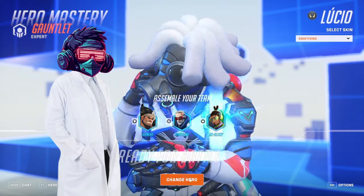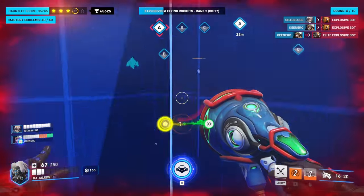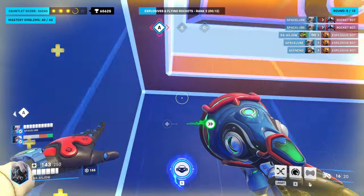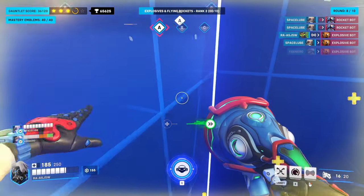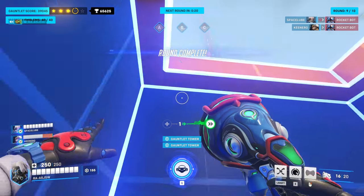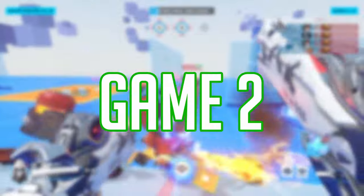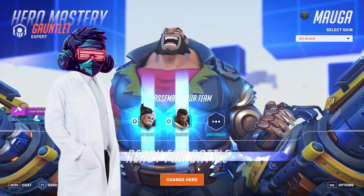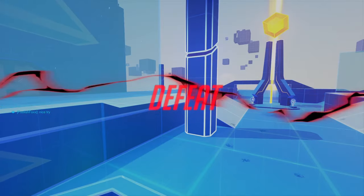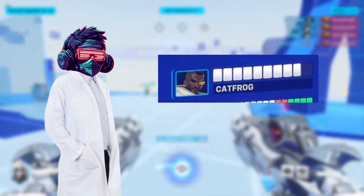Game 1: I couldn't get tank, so I tried Lucio, just to get stuck in a hole for half the damn game. I fucked up — I couldn't get out. Then all the towers died. Game 2: I was able to get the tank role. I went Mauga, but we were eventually overrun and our last tower went kaboom. Game 3: everyone died in the end, but I was figuring out some good team comms. Shout out to Catfrog — he's a G and we'll see him very soon.